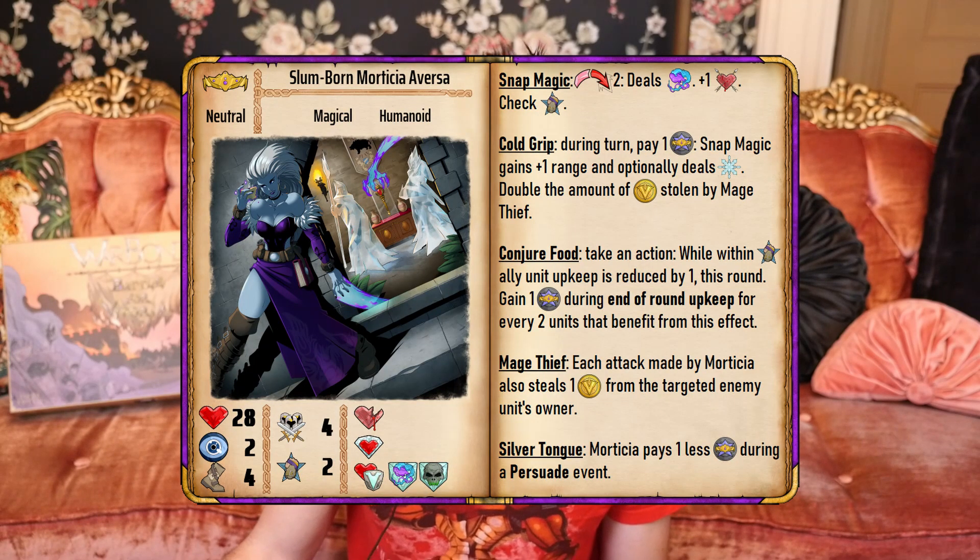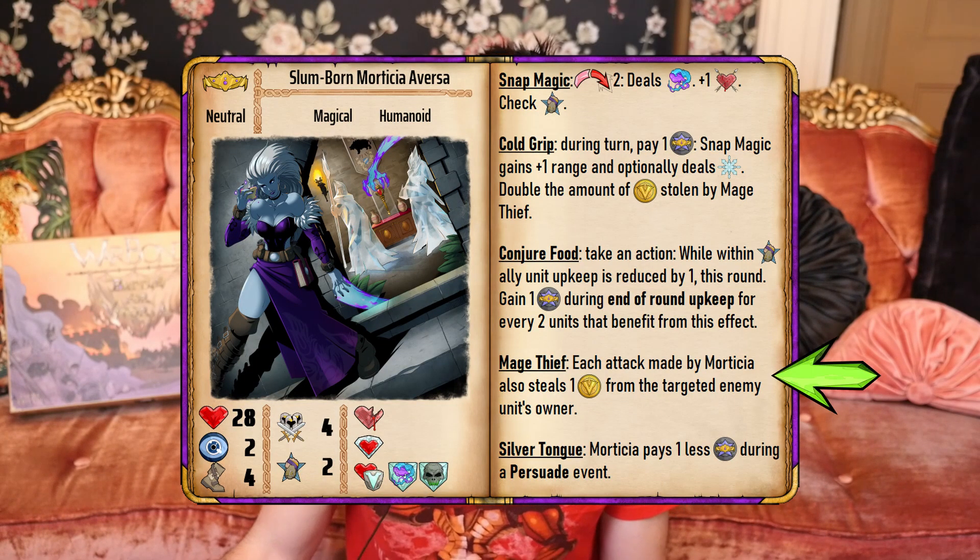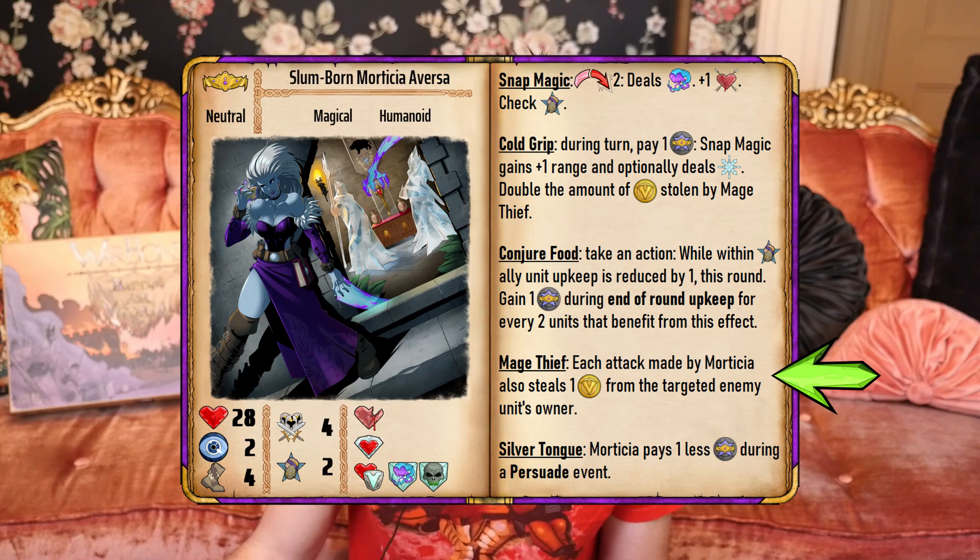Some unique unit ability effects can steal gold from another player. If a player has no remaining gold to be stolen, then the remainder of the effect will be unsuccessful. This unstolen amount of gold will not be expected to be paid in the future — you cannot steal what they currently do not have.